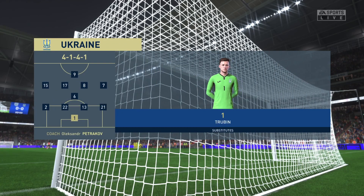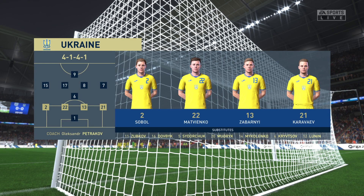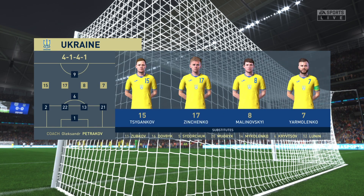And the starting eleven for Ukraine. Well, it's regarded as a negative shape, but if they control the middle of the park and play some expansive football, the wide players can then come in-field to join the centre forward and the fullbacks can push on. Let's hope they do that today.